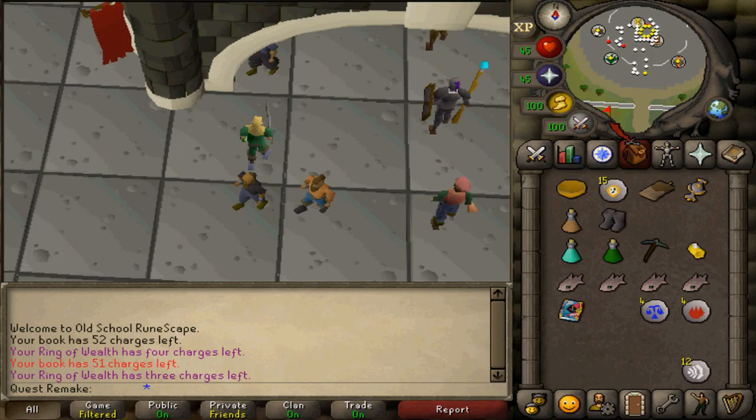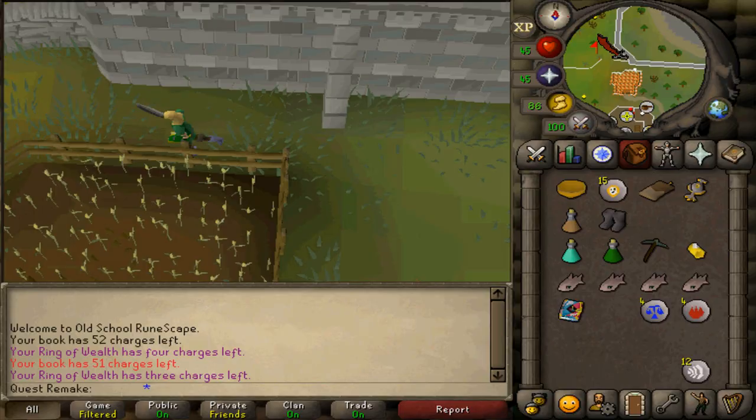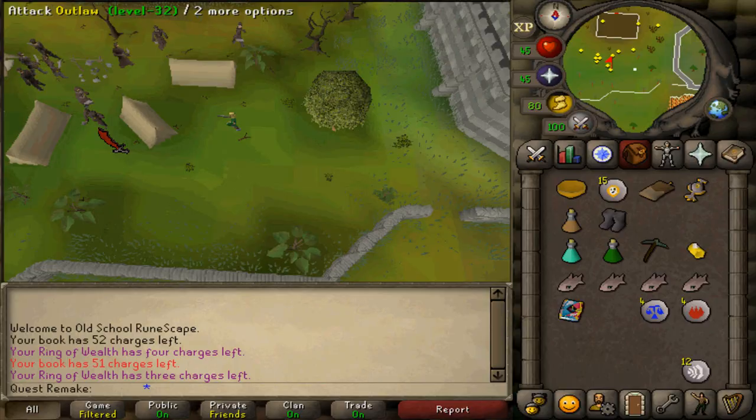Just southwest of the Grand Exchange, south of Lucien's house, south of the fairy ring, you'll find an outlaw camp. Kill five outlaws — they will each drop a paper. Pick up all five dropped papers and then put them into your folder.